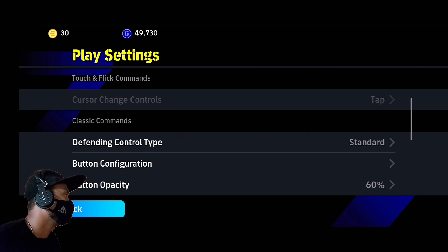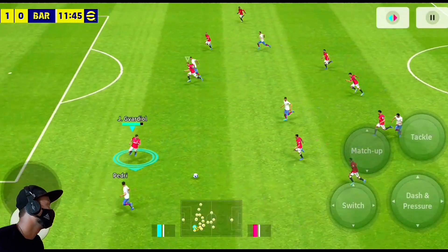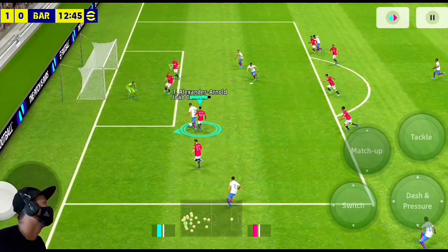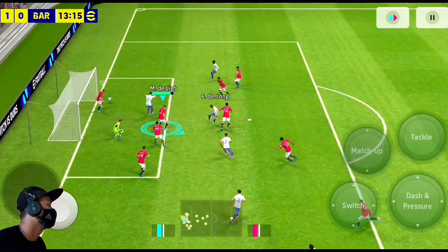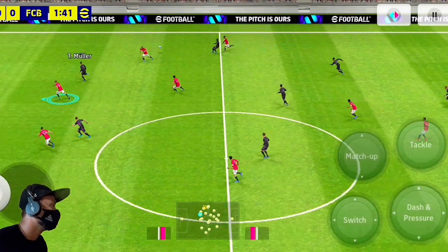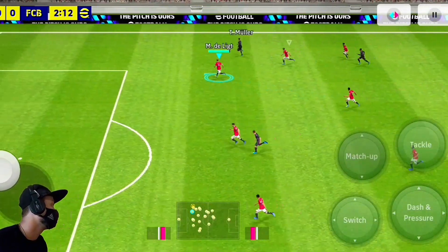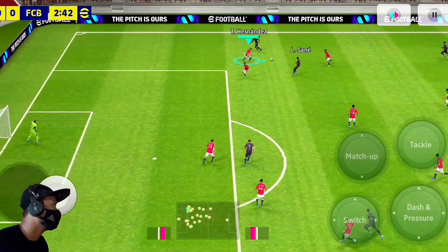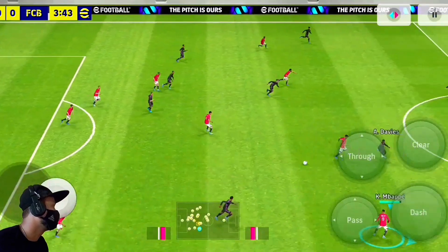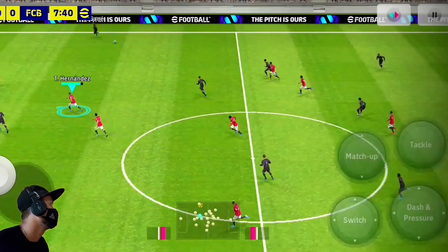So let's start with matchup for the best defensive results. You need an anchorman defensive midfielder and build up defenders. In this matchup part I will show you how good matchup is. And in this part I will show you pressure. Always press matchup when you want to grab the ball from your opponents, or you can press the dash. Now see some of the trails of matchup defending.